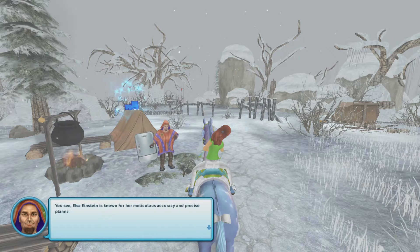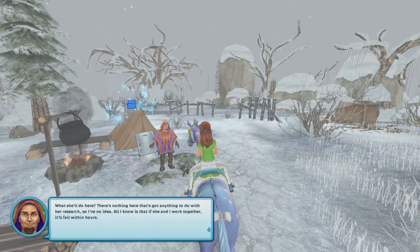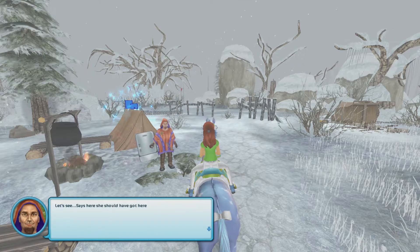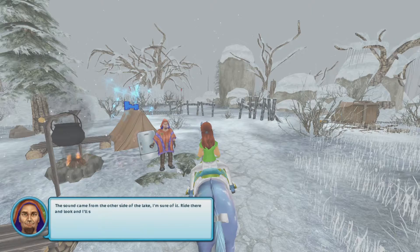Lucky you. Elsa Einstein is known for her meticulous accuracy and precise planning in everything she takes on — contrary to how I usually structure my research, you might say. What she'll do here? There's nothing here that's got anything to do with her research, so I have no idea. If she and I work together, it'll fail within hours. She's apparently on her way here by helicopter — she must be mad. The winds over the valley took my balloon down straight away. It says here she should have gotten here yesterday. Wait — the weird noise we heard earlier must have been Professor Einstein's helicopter crashing! We have to save her, Ileana.